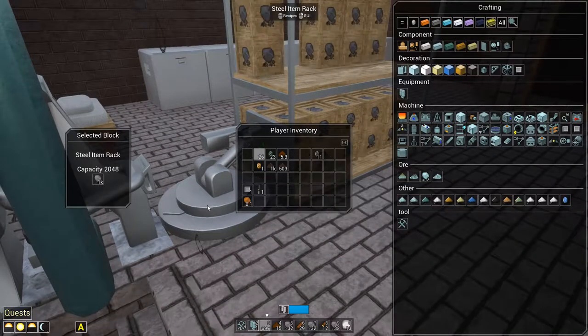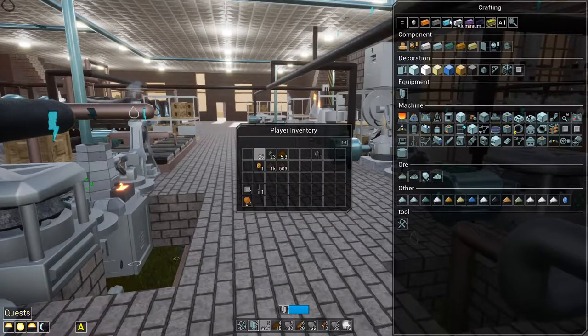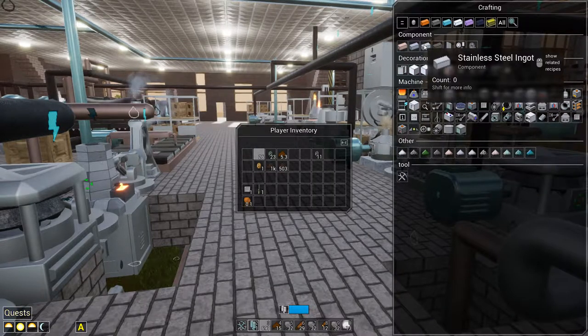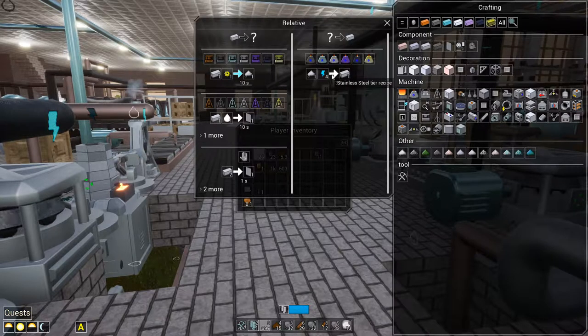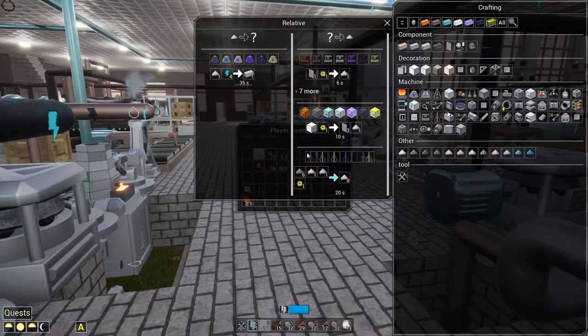So let's talk about the stainless situation. We've gotten a whole bunch of iron because we're going to need it. A stainless steel ingot is what we're trying to achieve - we run stainless steel dust through an arc furnace to get stainless steel. Using aluminum tier, it's going to be about 40 seconds. Stainless steel dust is made in a mixer using nickel dust, chrome dust, and iron dust - run for 20 seconds at aluminum tier.